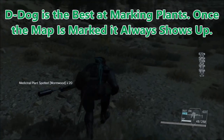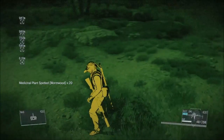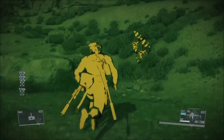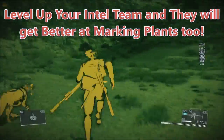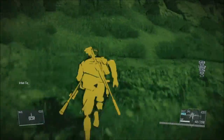D-Dog is the best at marking plants, and once the plant is marked on the map, it always shows up. There may be plants you haven't found, so it's good to bring him along anyway, although using D-Walker or the horse would be faster. Level up your intel team and they'll help you get better at marking plants too — as their level goes up, they'll be able to give you more plant locations without having to use D-Dog.